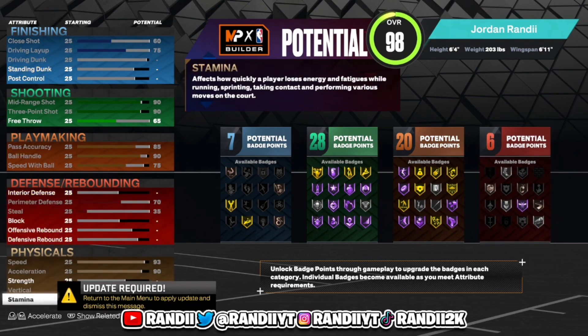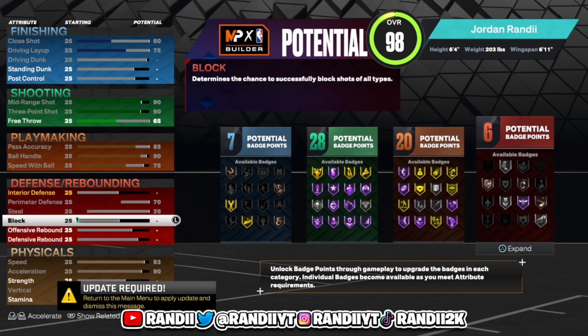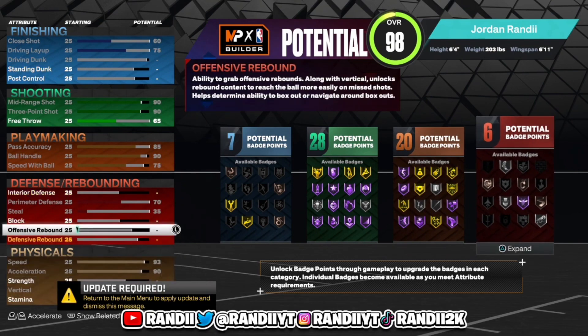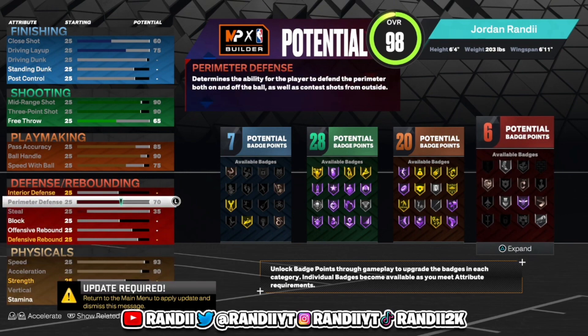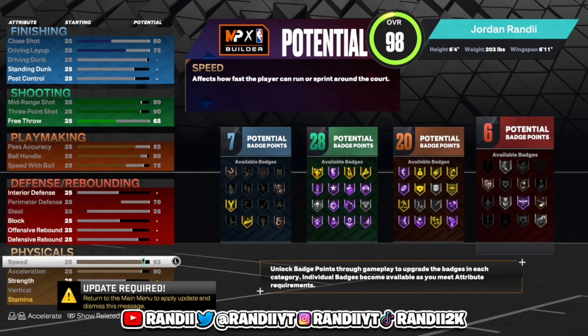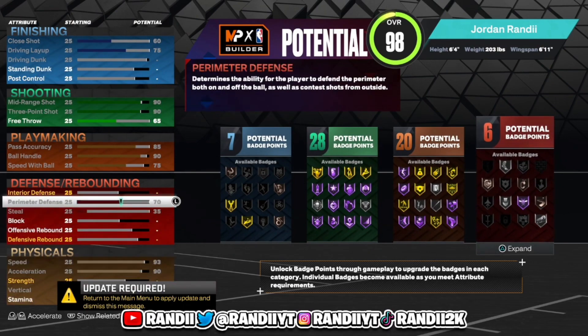This is probably what I would say is the best guard build if you guys are strictly trying to shoot and have the most playmaking badges. Let's be honest, you guys are not going to be playing defense this year. The meta guard lock — you really don't need a lot of defensive badges. You already have a 70 perimeter defense.